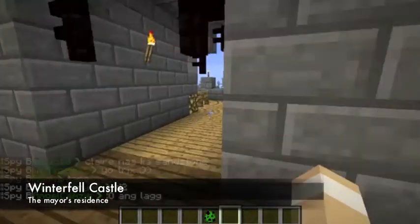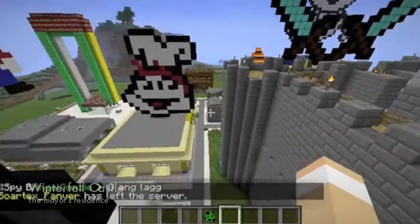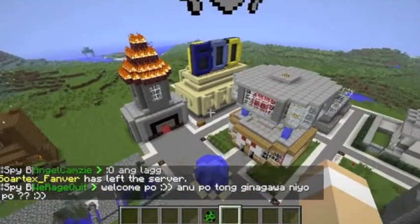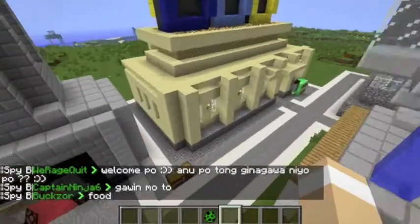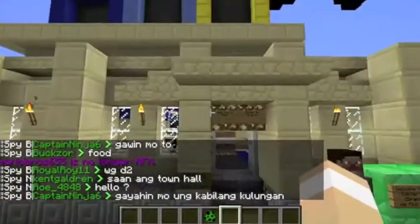Now that you've seen the mayor's house, let's take a look at the other sites. The thing about Winterfell is that it is probably the town with the most features copied from the spawn, and one of them is this video screen — this is the video for Winterfell.